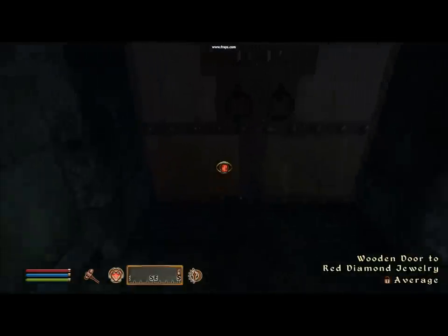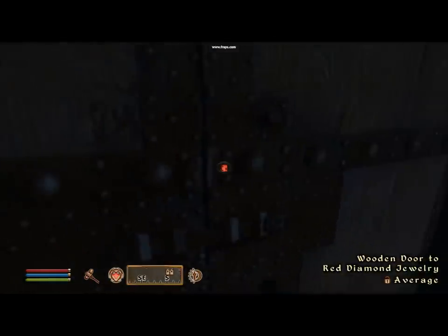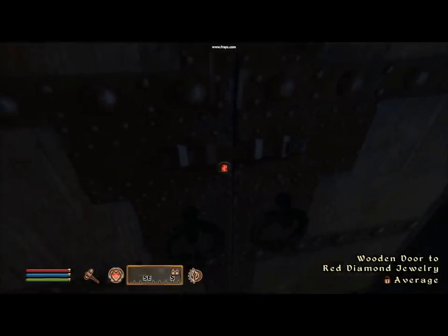What you need is at least one lockpick. Go up to a locked door you want to get through, such as Red Diamond Jewelry, and you get this interface. The number of tumblers already down out of 5 is how many you have to get up. 3 is your average, which is what we have here. 4 is hard, 5 is very hard, 1 is very easy, and 2 is easy.